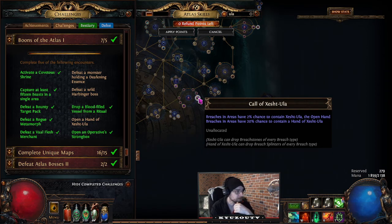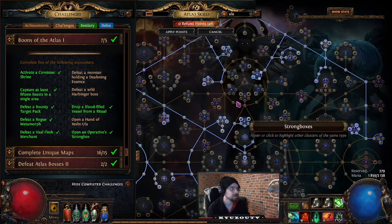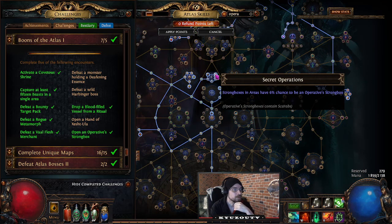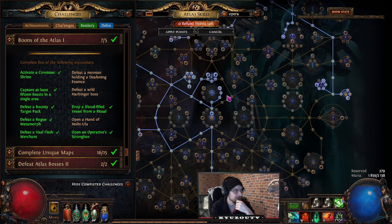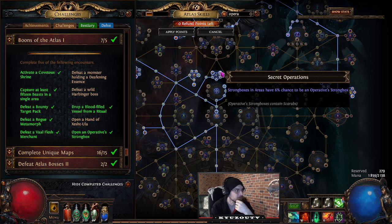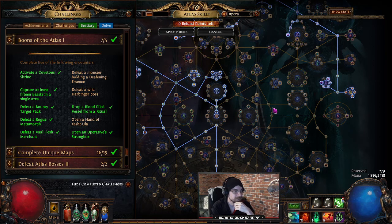Open an Operative Strongbox: take the 'Secret Operations' atlas node, then run Ambush scarabs until you find one. These seem fairly common — I get one about every five maps with the Ambush nodes active. I'd run Ambush scarabs combined with Metamorph scarabs, Domination, and Einhar missions so you can knock out multiple challenges at the same time.